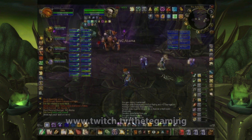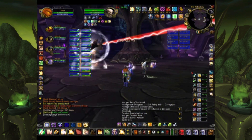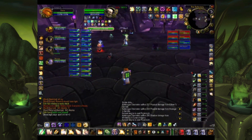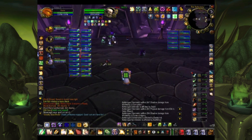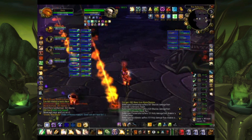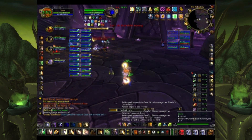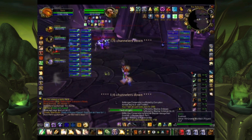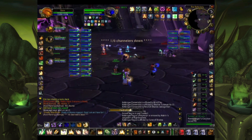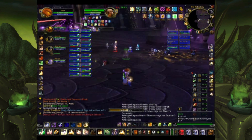The first boss is Warlord Naj'entus. The key thing is the spines — every now and then he will throw an impaling spine on someone, completely transfixing them and doing a load of damage. Someone nearby has to click it off incredibly quickly, and then you get the spine in your bags. At certain points Naj'entus will get a shield around him and you use that spine to pierce it, then go back to DPS. In the old days you had to open your bags and click it; hopefully these days there's an extra action button, but it may still end up being something you click from your bags.